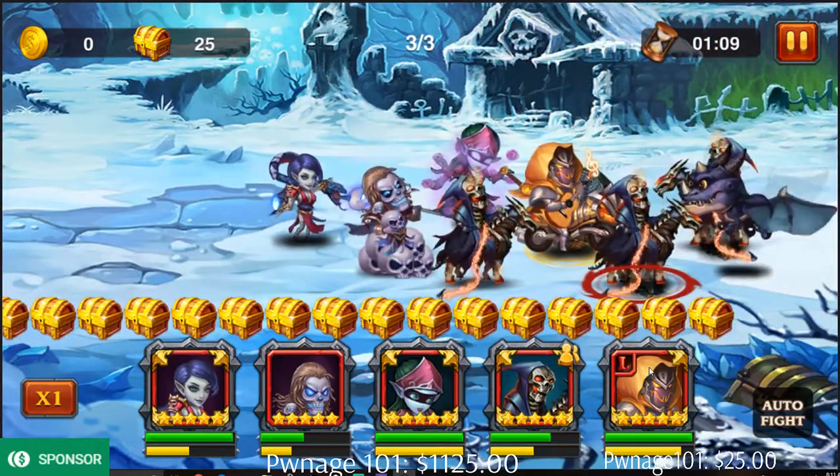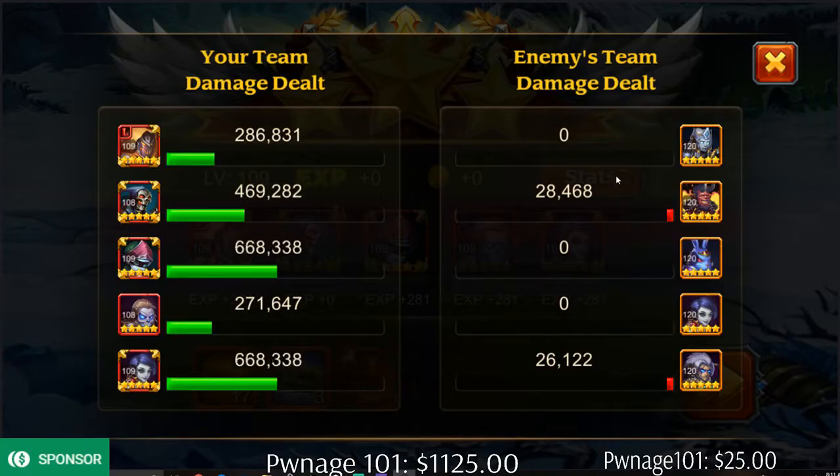Let's go, we did it! I thought she was going to get off her ult first though. Let's go, man! Sorceress coming in clutch. So that looks like the team that you have to use.